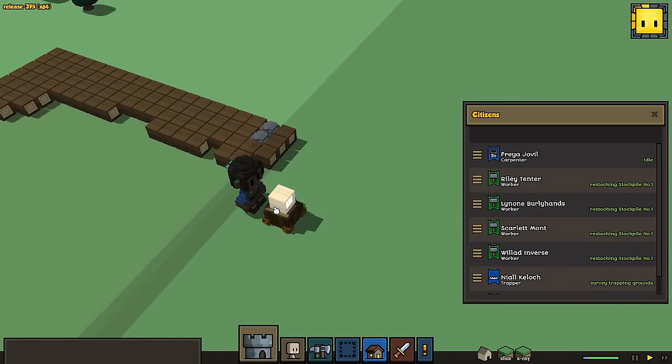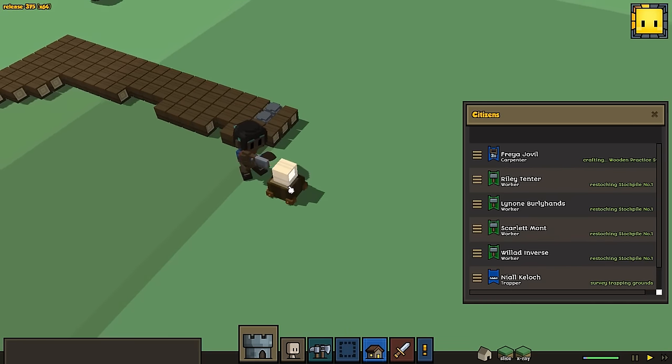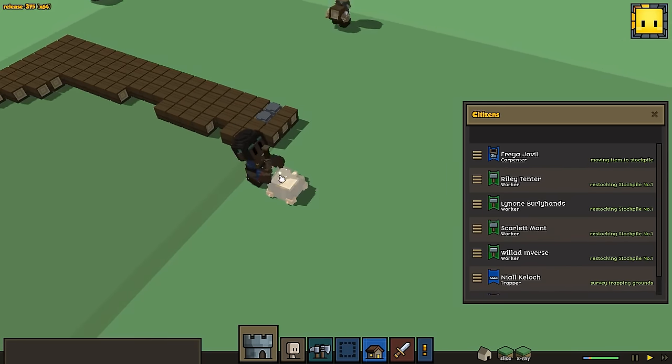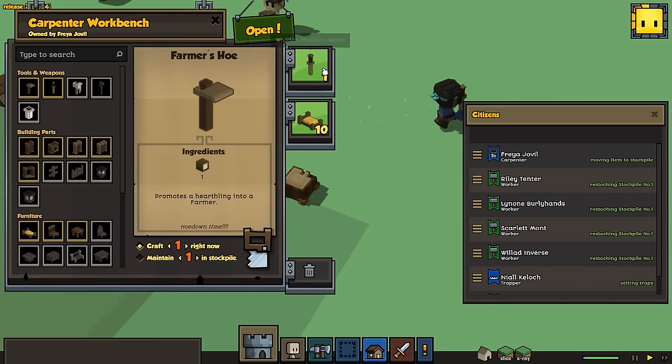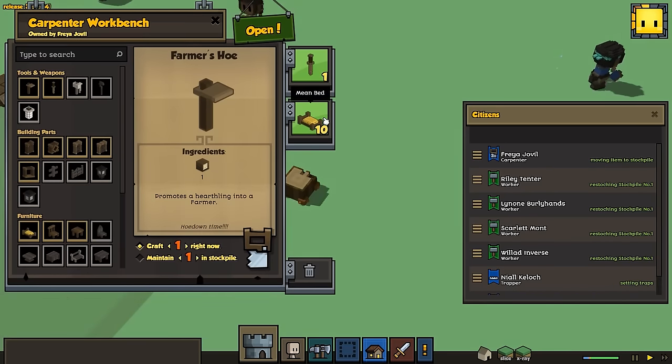So what our carpenter is going to do is gather up the resources they need and start building the things in their queue, going down. They're going to start with this, and then once that's finished they'll come down to the next, and keep going until it's all done. If we wanted to remove something we'd just take it and put it on the trash can. We can also rearrange things.